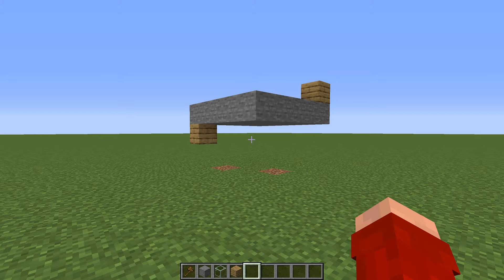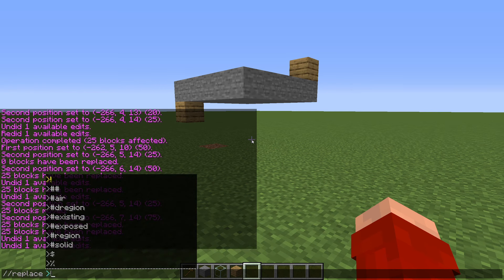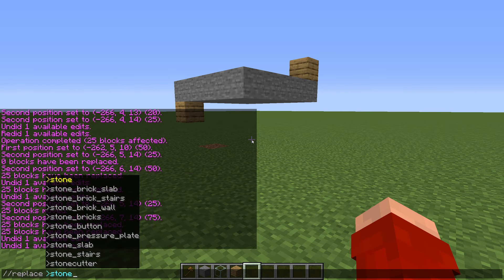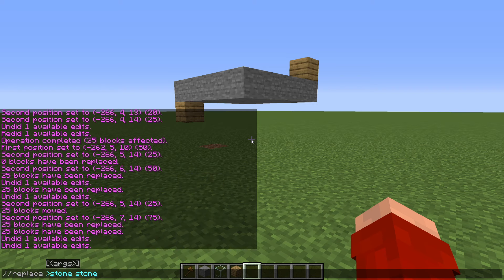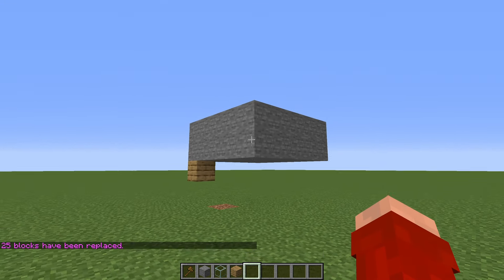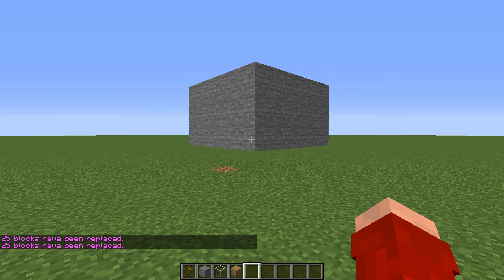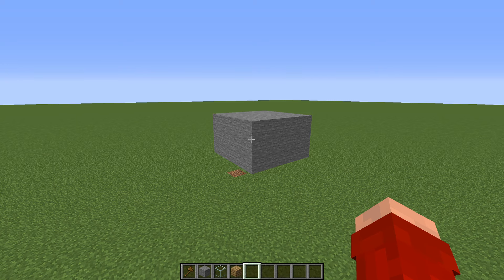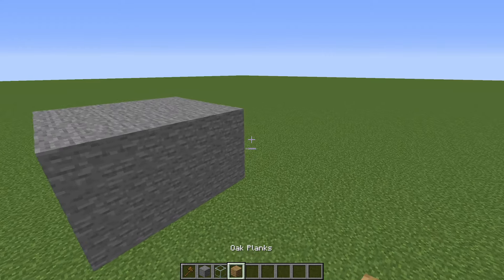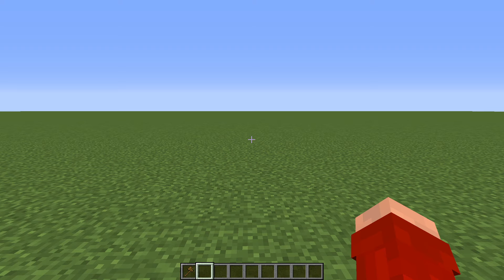Next we have the overlay and underlay symbols used with the replace command. Using the overlay symbol (>) before a block in replace will replace every block above that specified block with your chosen block. Using the opposite symbol (<) for underlay replaces every block below. Keep in mind that unlike overlay, underlay does not ignore blocks besides air — so an oak plank in the way will still get replaced.